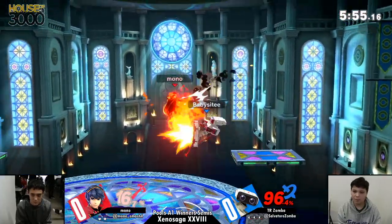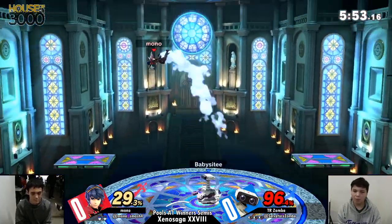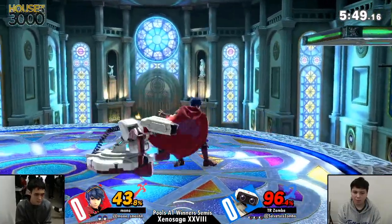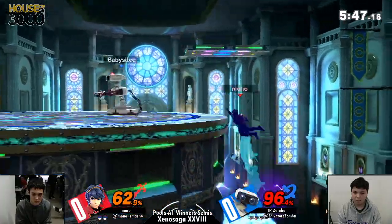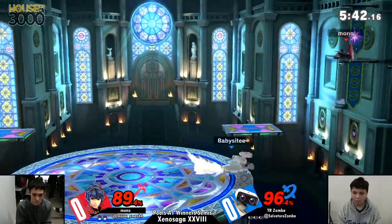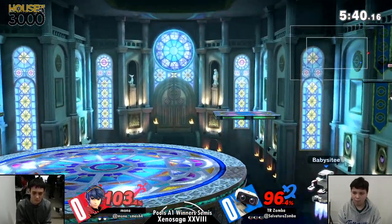Now this is not an awful position for Mono to be in. 96% on Rob — given that he's a heavy character, this can be really tricky. The big thing is getting a comeback on a Rob. Once you are forced to approach, he should be dead.